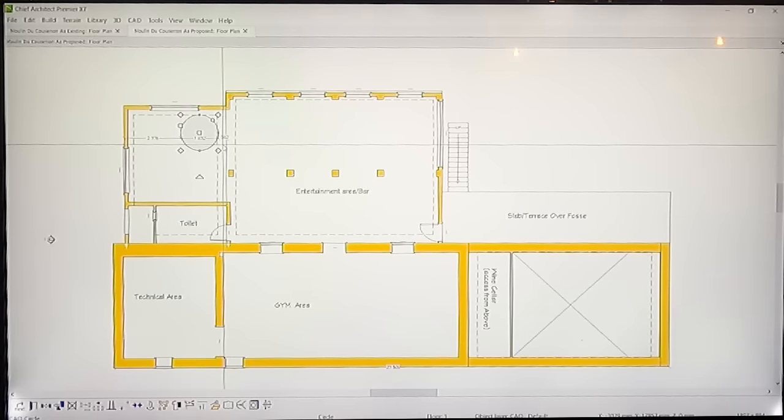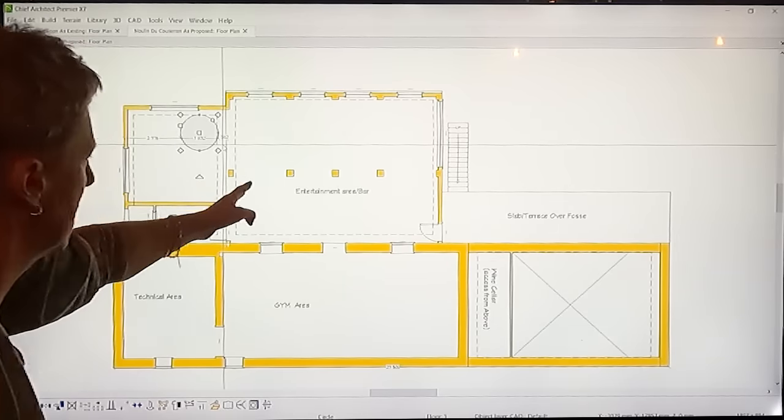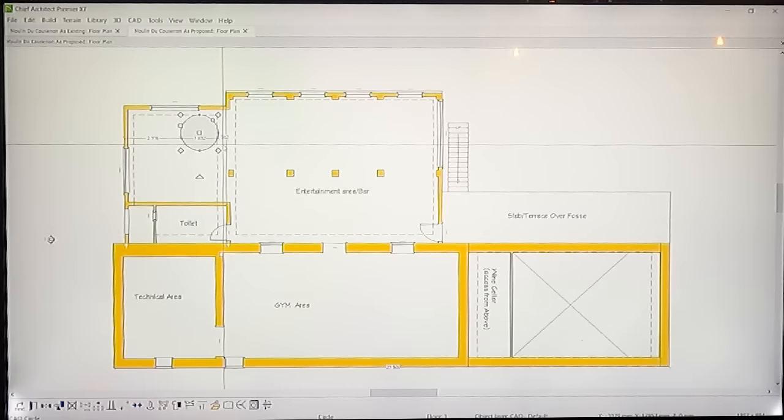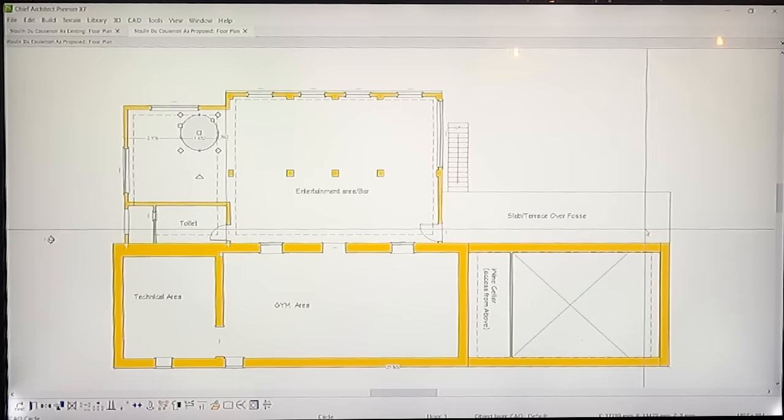We also need to think about the step — one of these sections is higher than the other. We need to get access somehow — that's a working plan. Over here the plan would be to get the fosse underneath, providing we have the level. I think we need to encase the fosse in concrete because of the flood risk. Because we're building a concrete box, it would be good to have a slab over that. When we look at the gite area, the gite doesn't exist at this level — it's just a basement at the sous-sol level — so we'll look at the ground floor plan.